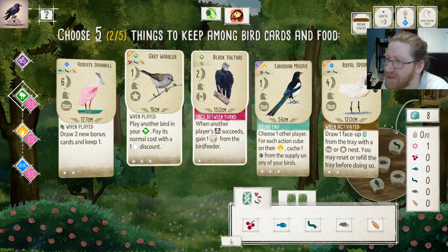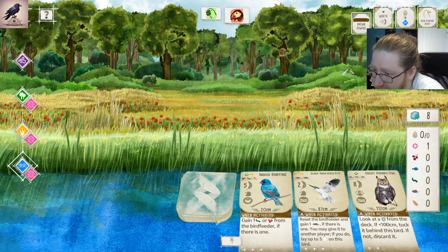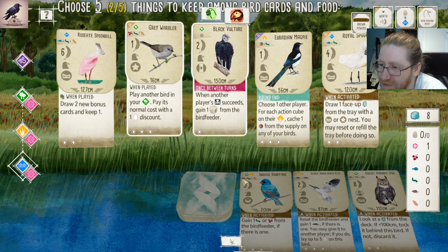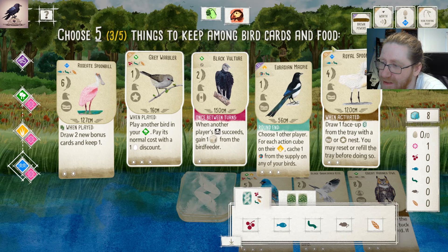Royal Spoonbill is our only brown power. We are second, so we can't guarantee we get our pick of the bird tray. Ideally we'd get the Indigo Bunting here — it's a bird that lets us get three food every turn. The cherry isn't that good, but the invertebrate is a very common food type.